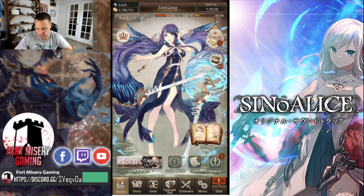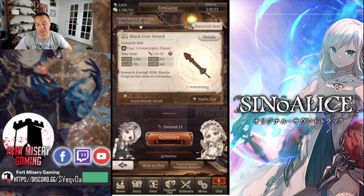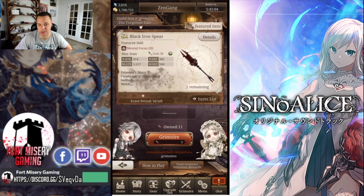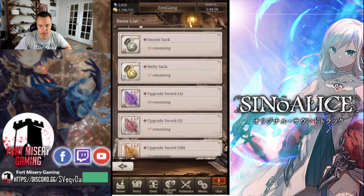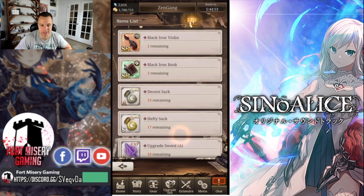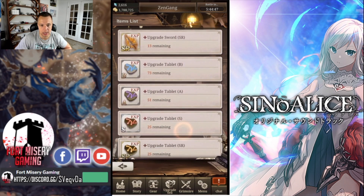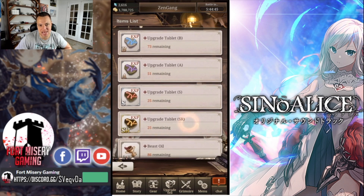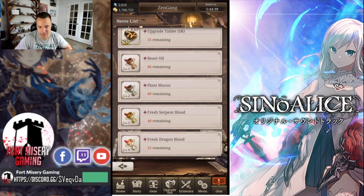So first, let's talk about the Guild Grimoire system. I wanted to wait a day or so before saying anything because I wasn't sure how it all works — I was a little confused from the JP notes. Basically, you go to your item list and you can see all the things the entire guild has access to in the box: two of each weapon, your decent sac, your hefty sac, upgrade swords for ASSR, upgrade tablets for BAS and SR, beast oil, plant mucus, fresh serpent blood, and fresh dragon blood.